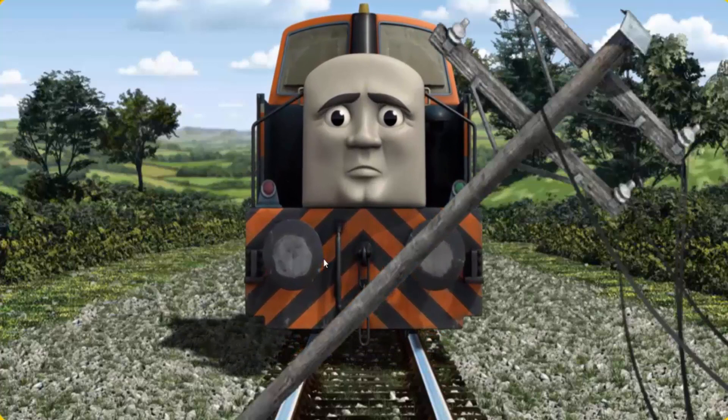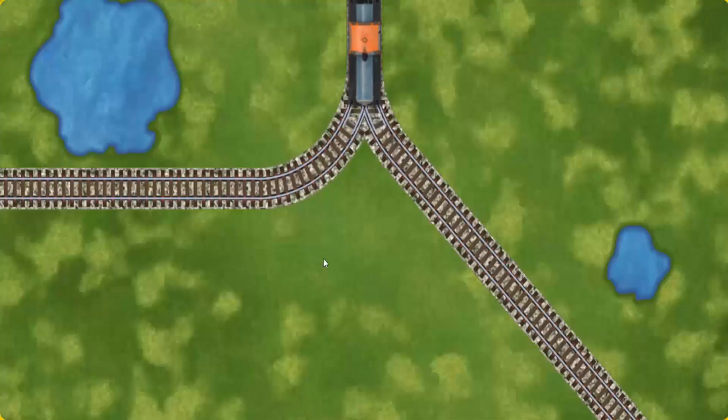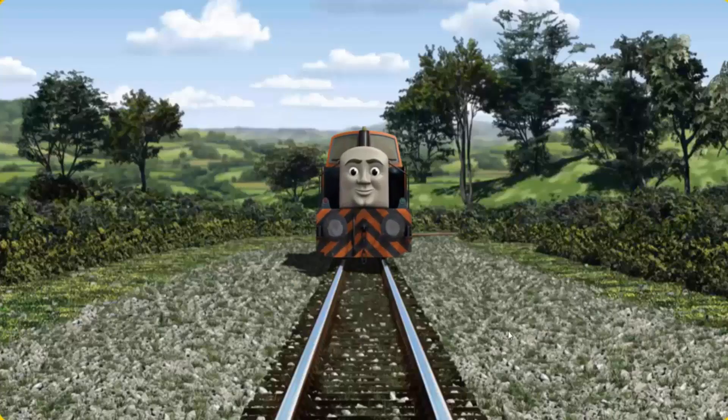Suddenly the tracks were blocked. Den had to stop. He would have to go another way. Show Den the track that goes nearest to the smallest pond. All clear!